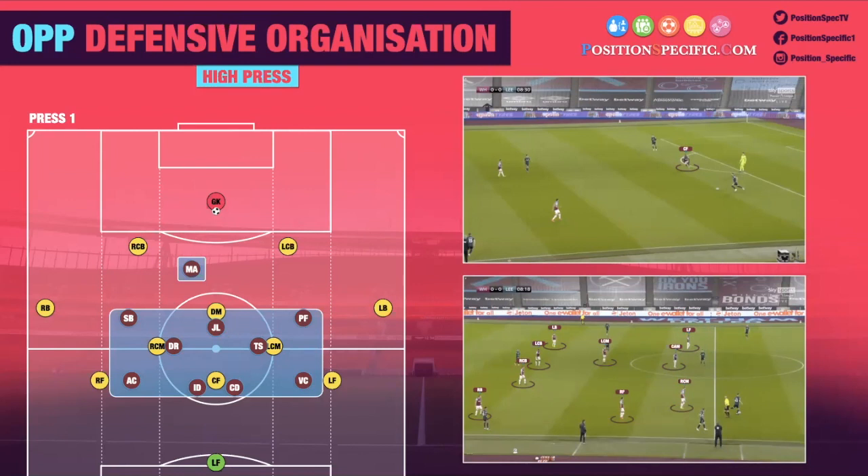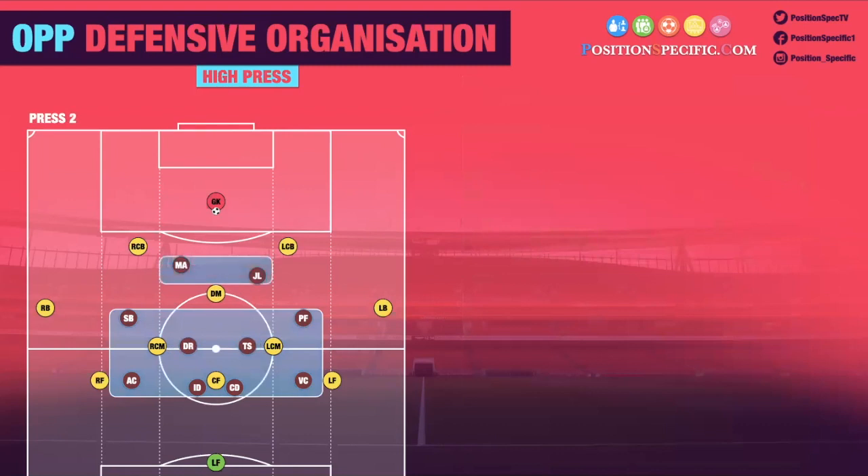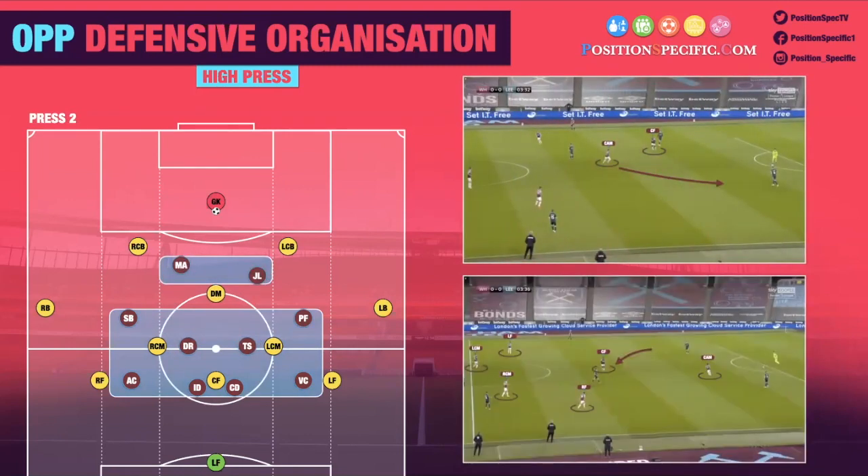West Ham have a very athletic number nine in Antonio — very keen on running. Your centre-backs and goalkeeper need to play him to the point where he doesn't want to do it anymore, having the confidence to build around that athletic nine. For the second phase of their press, there was a rotation between the CAM and the left forward — whoever saw an opportunity would press, changing their shape into a 4-4-2. They tried to get the centre forward to drop in as one pressed then alternate between the two. We'd try to flatten them out and get it into our defensive midfielder.